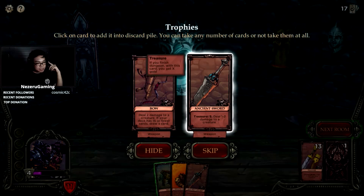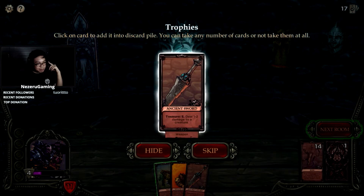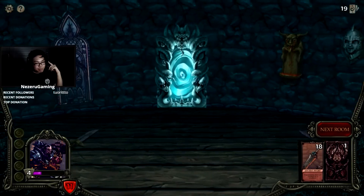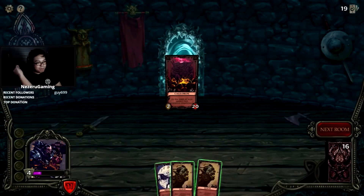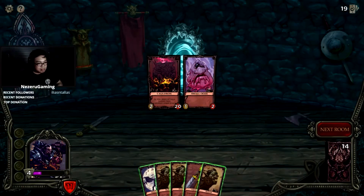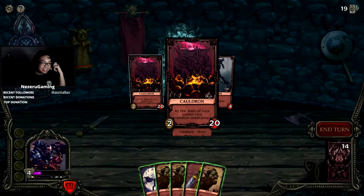Heal one to two damage to your creature — if you finish a dungeon with this card you get X loot. I like X loot. But the bow can cantrip. We'll take both of them. Boss room — oh shit! At the start of our turn, spawn two random what?!